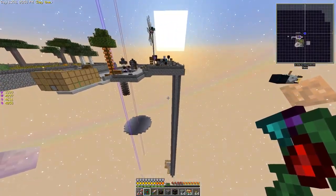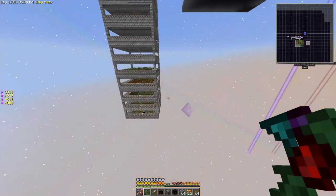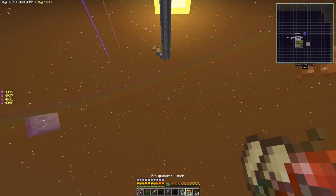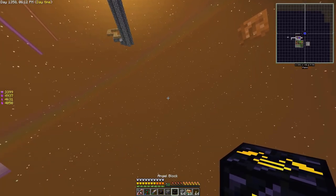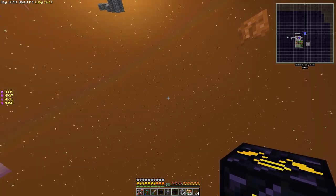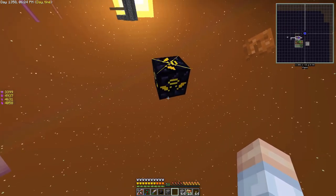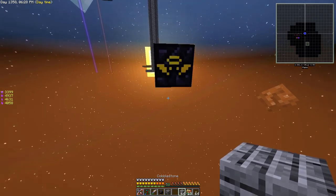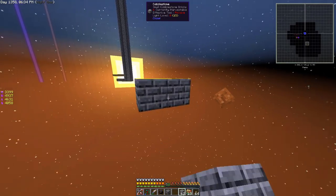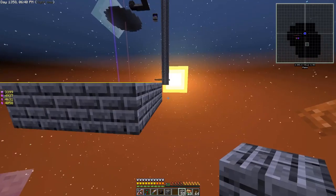We're going to go down as low as we can go in the world, similar to what we did with the farming stations. We've got our angel block here. We're at Y=2 — that's the lowest we can go, and that's where we want to start this whole thing. We'll put some light down, get our angel block back, and put a travel anchor there. We'll set it to 'mobs' and that's all we need to do.